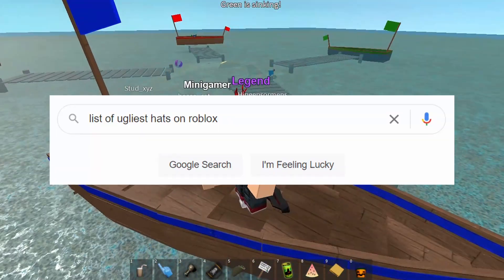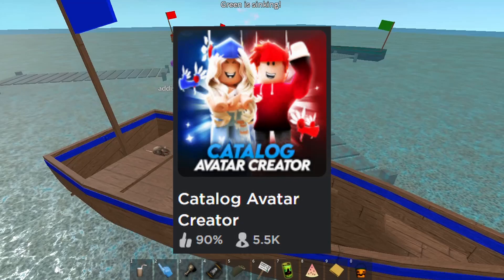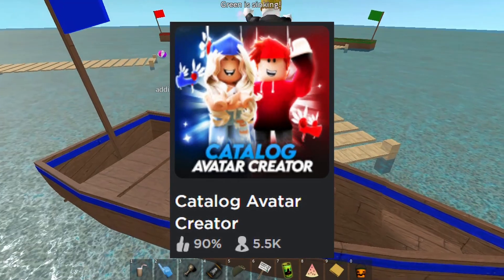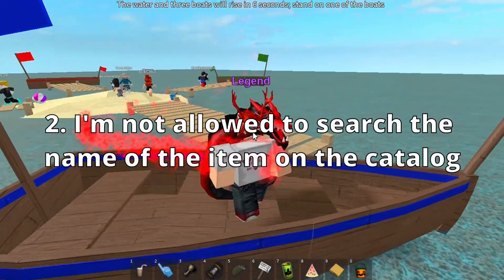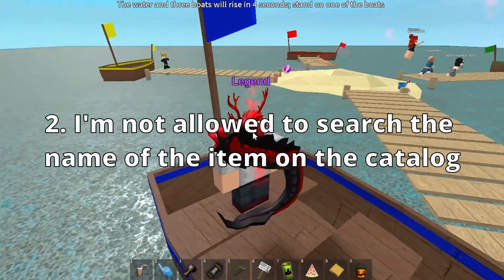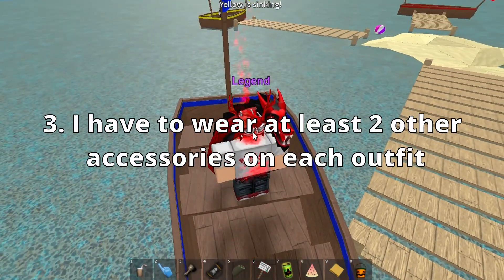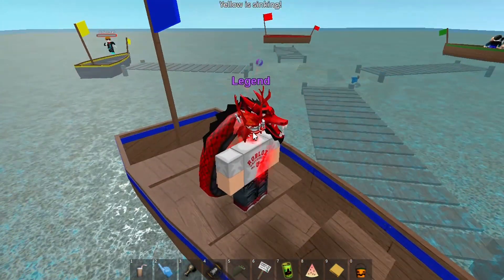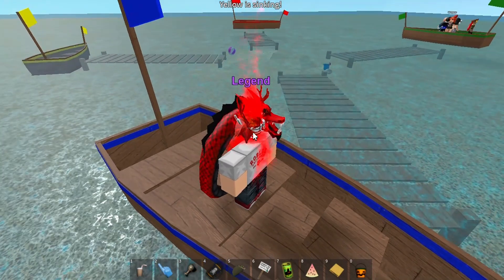This week I tested that theory by googling 'list of ugliest hats on Roblox', clicking on the first result, and using a catalog tester game to make the coolest outfits I could with the top 10. There are only three rules: I have to make the ugly hat clearly visible on the outfit, I'm not allowed to search the name of the accessory to find specifically matching clothes, and I have to wear at least two other accessories besides the ugly one. In this video, I'm going to rate all the outfits I made on a scale from 1 to 10. Let's do this.